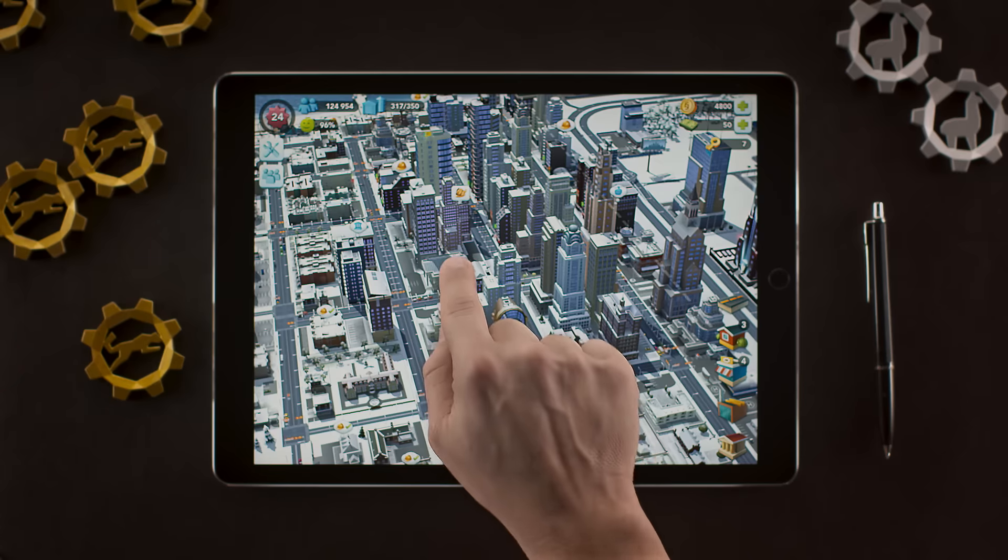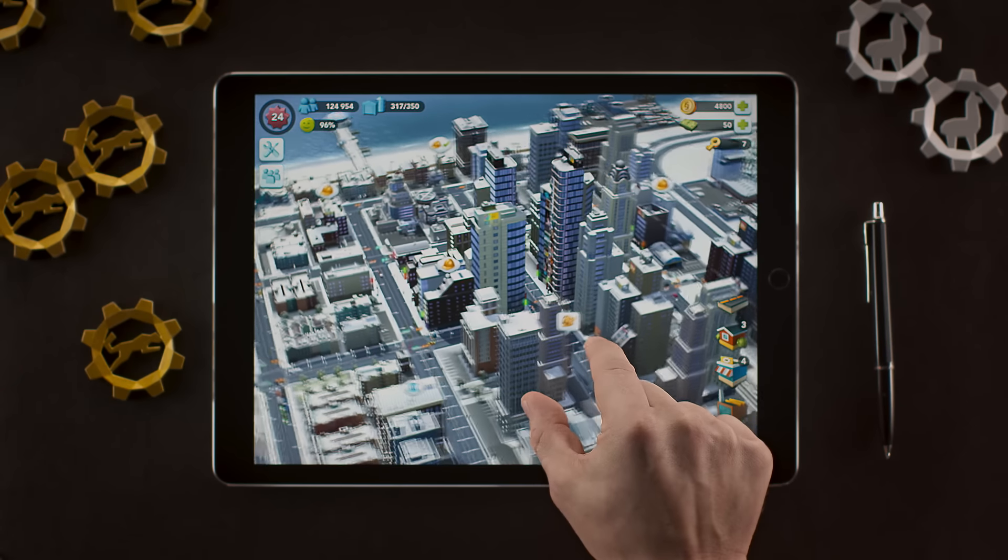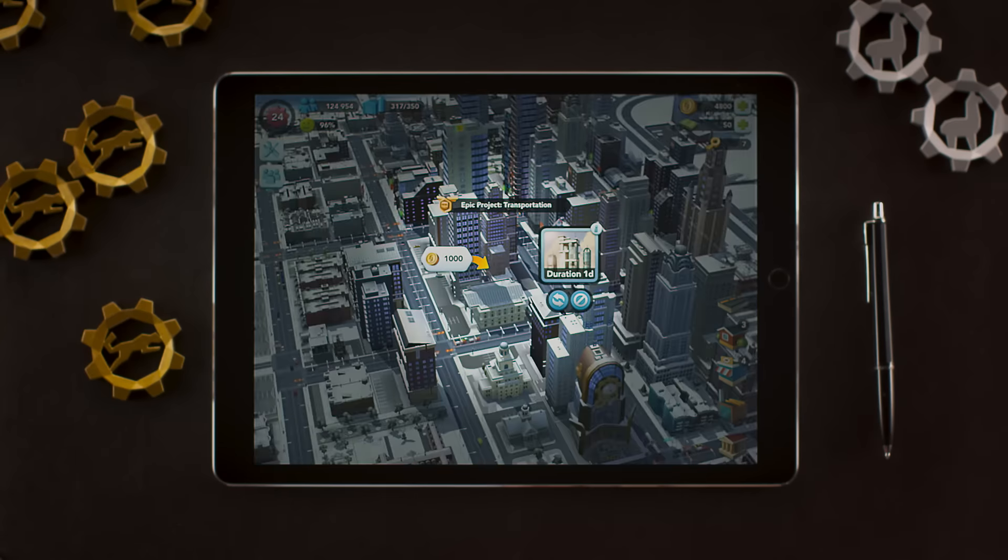Buildings that are eligible to upgrade to an EPIC Project will have the EPIC icon over them. Tap the icon to begin. You can activate the EPIC Project with simoleons.